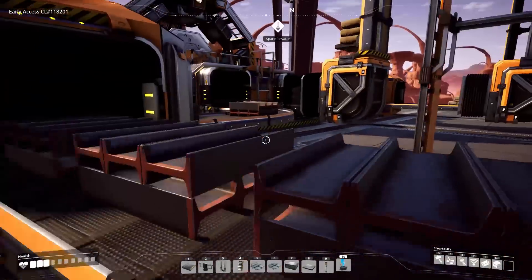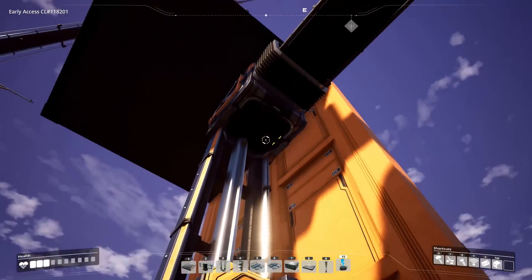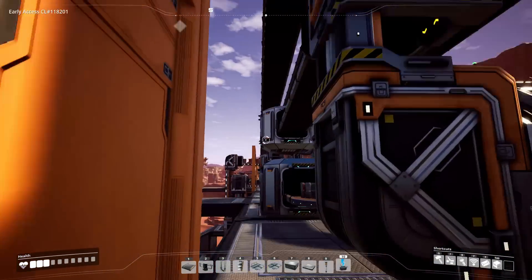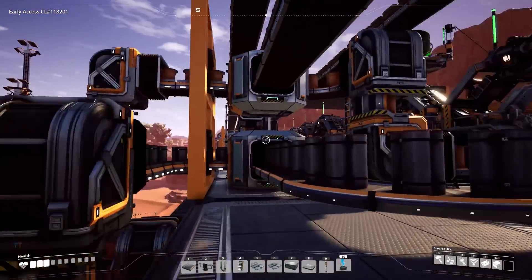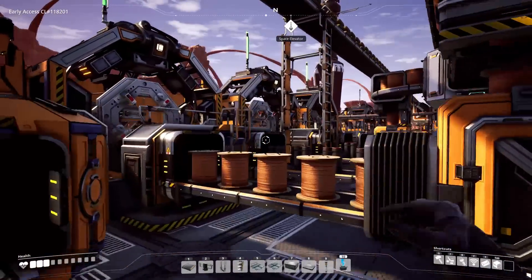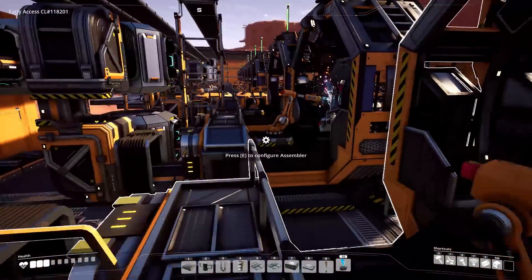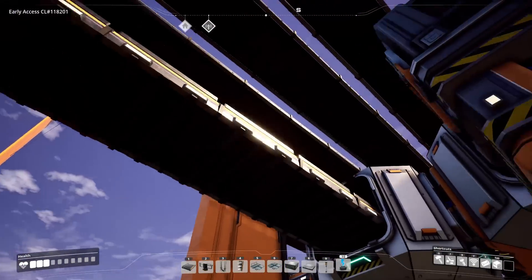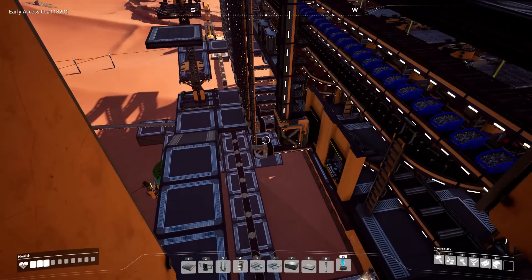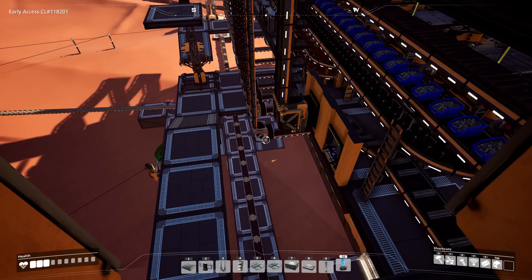Those all seem to be working. To get items from up here back down to storage, we're using belts way up at the top. This is a belt for encased industrial beams, joined by a belt for motors, then further along by a belt for rotors. We're not sending stators to storage because they're only used to make motors and for one space elevator project part. Those three belts — encased industrial beams, motors, and rotors — go all the way down to storage so we can build buildings with them.